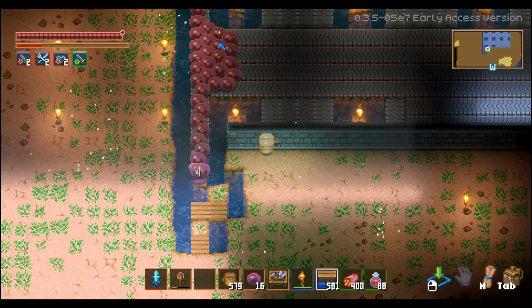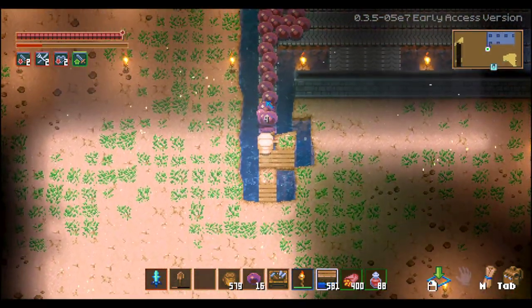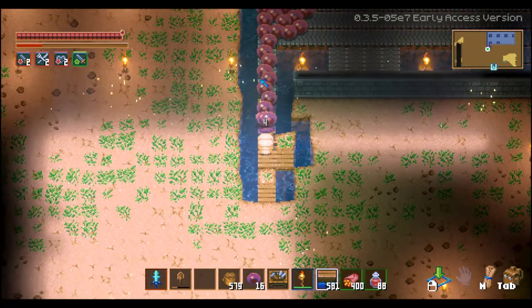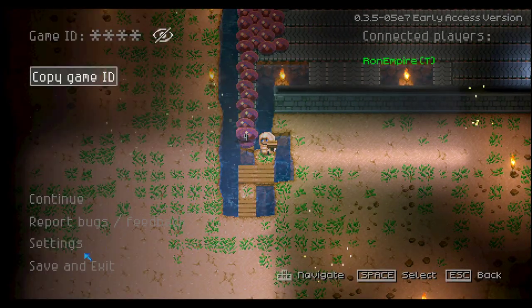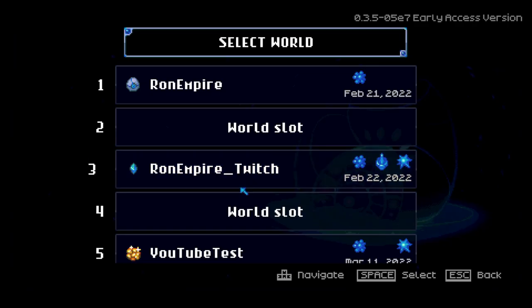You need scarlet ores to craft scarlet bars to make the conveyor rails. This is what my setup looks like — it basically generates all these mobs, funneling them over here, and then you can attack from the side or use range and attack right here. It's a nice little setup.